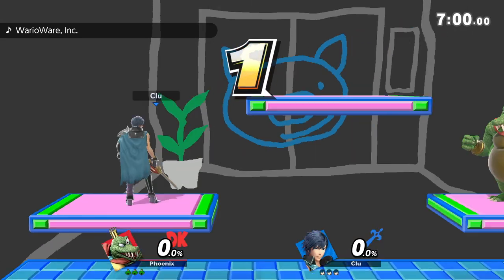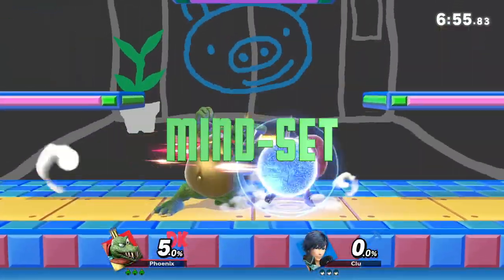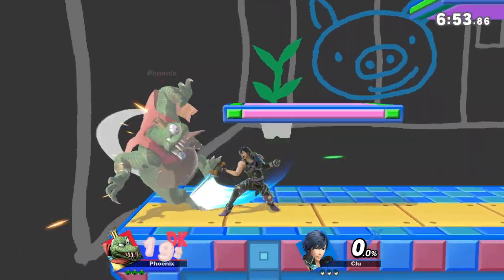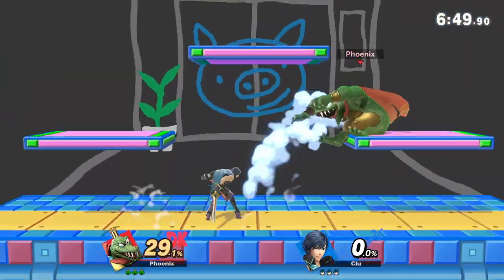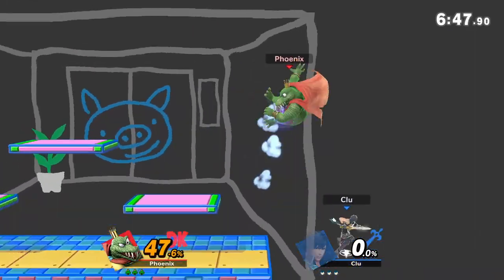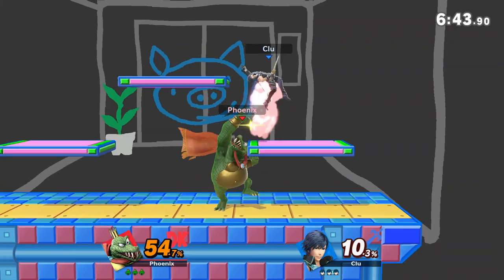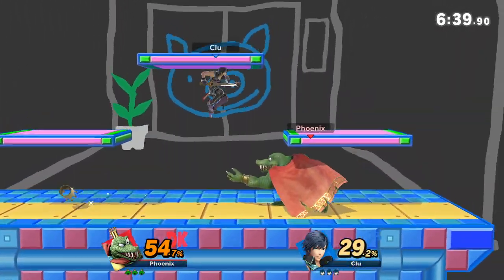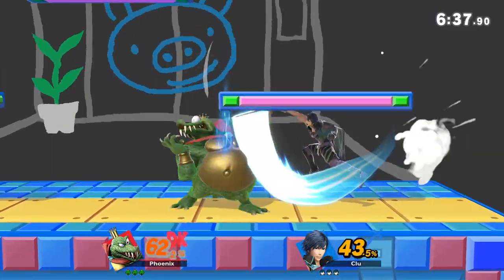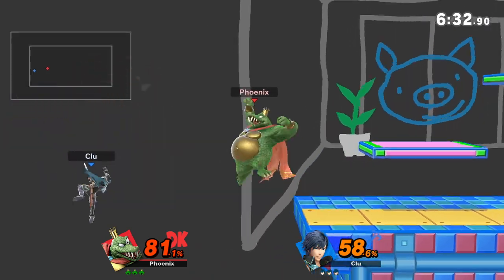The first thing I want to discuss when fighting against sword fighters as King K. Rool is that you want to have a certain mindset. There are two ways to approach these matchups. Depending upon what sword fighter it is, you can either fight up really close or you can use your crown and your cannonball to keep them away. King K. Rool, unlike most heavyweights, has range with his crown and with his neutral B cannonball.